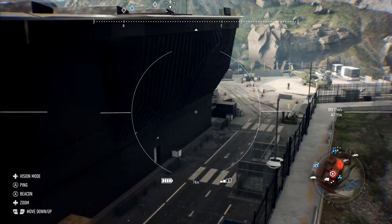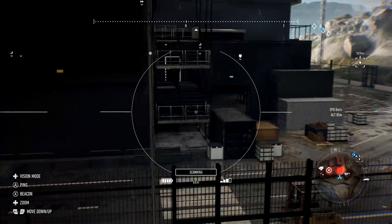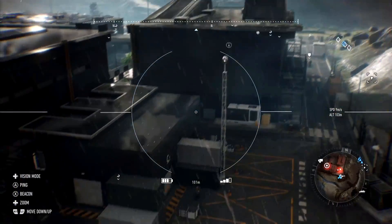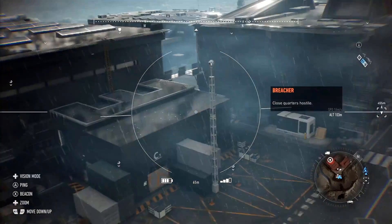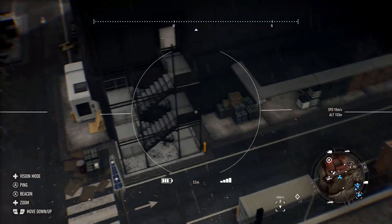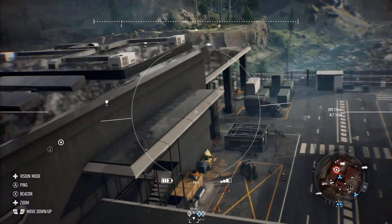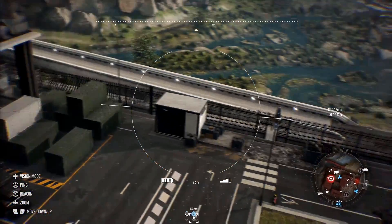The developers noted that in Ghost Recon Wildlands the community got frustrated when they were unable to change attachments on legendary weapons — the biggest example being the Division LVOA assault rifle that people wanted to put sights on. That won't be the case this time. With any DLC or legendary weapons you find, you'll be able to fully customize them in the gunsmith. The developers are also adding new attachments with unique behaviors post-launch and will try to add more attachment variety per weapon category — and all of this content will be unlockable through gameplay, not purchased with real money.